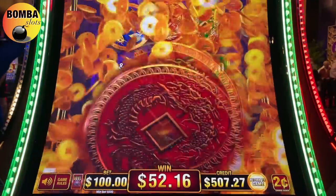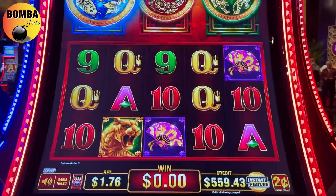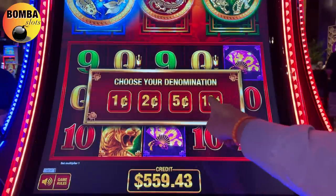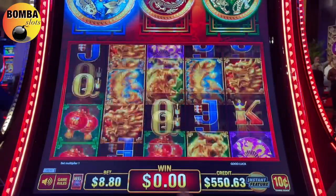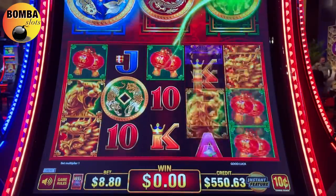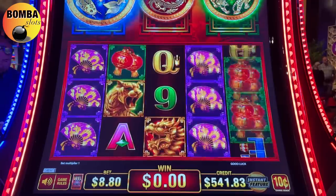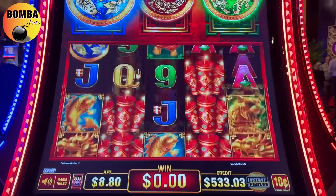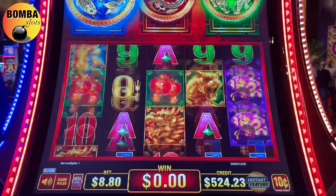I believe we put $200 in this machine - we're at $559. We're going to return to game. We're going to do 880 bets until $500 and then cash out. That's how this game is going to be played today. Our first experience on Coin Trio was a positive one.